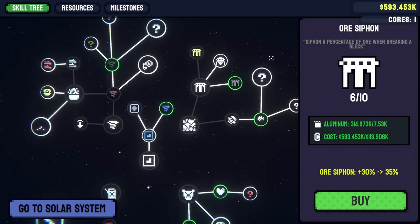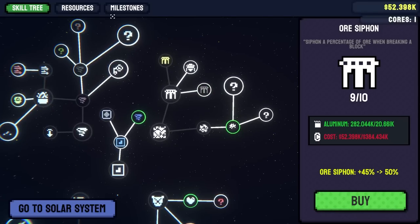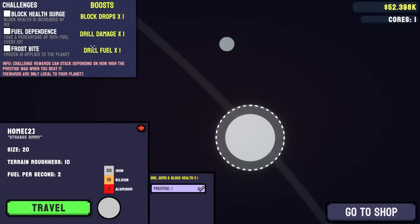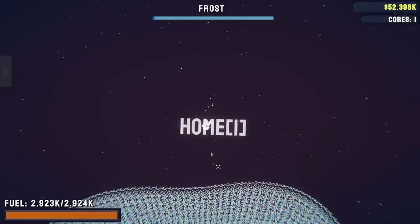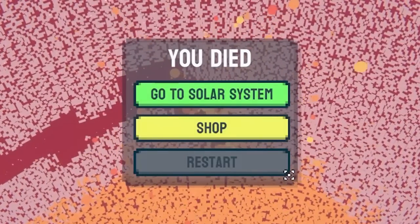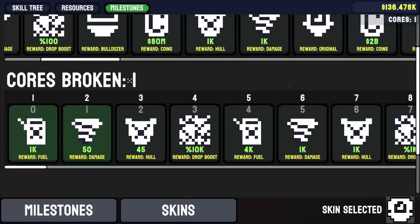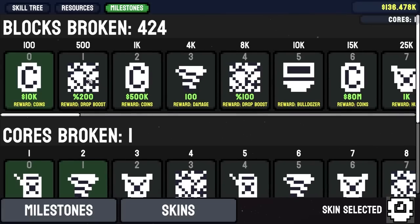That gave me 314,000 aluminum and enough money to buy this milestone. Might as well max out coin siphon plus plus, and then if I just had a little more money I could get ore siphon plus plus. There's also ore purify. It looks like there's challenges for the planet now — I'm just gonna put all three of them on and go back to prestige one. Something tells me the challenges are not a good idea.